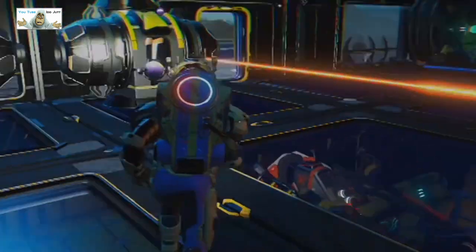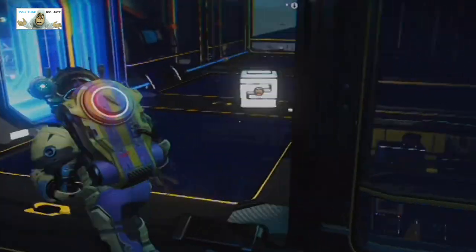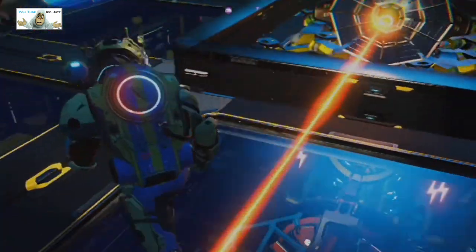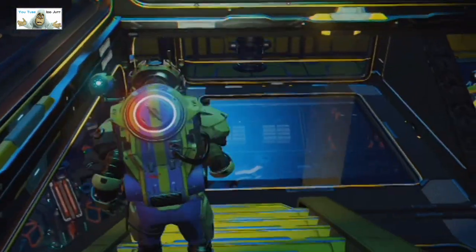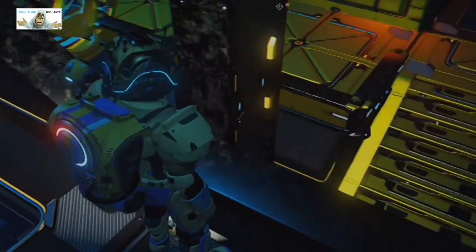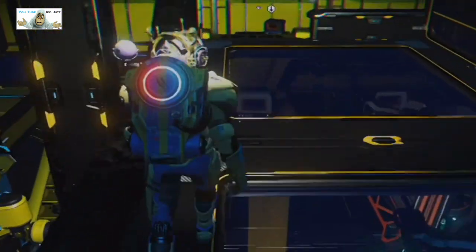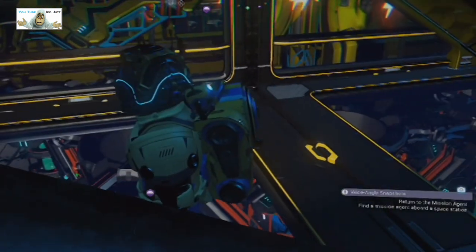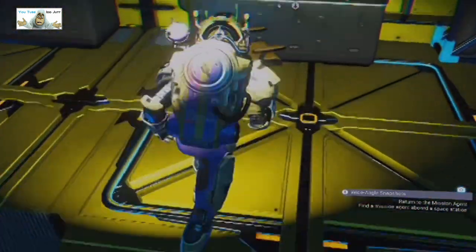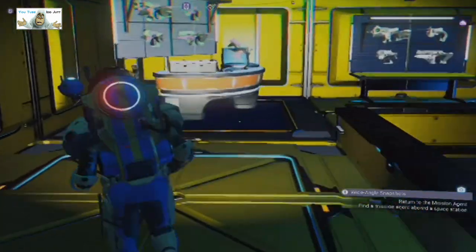There's another set of stairs there. At least I've got my torch on. Let's run around the outside just to see where everything is. There are tables, workbenches, plans, guns. Another refiner and boxes on the walls, just to make it look more used. These things aren't extracting anything, they're just pulsing.